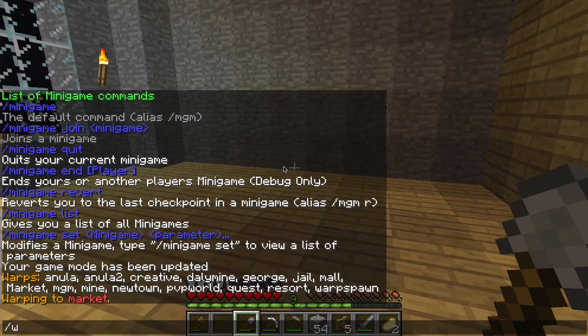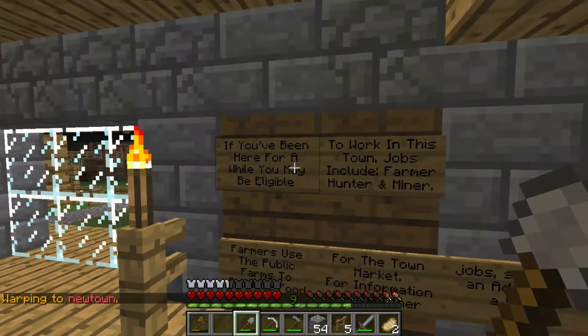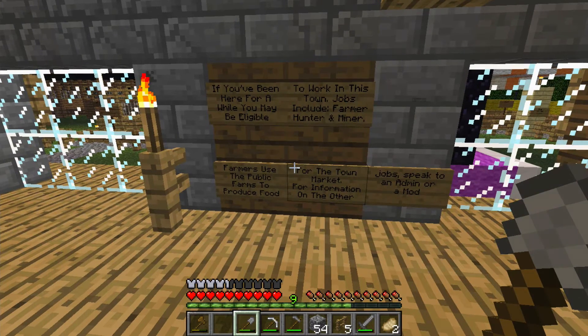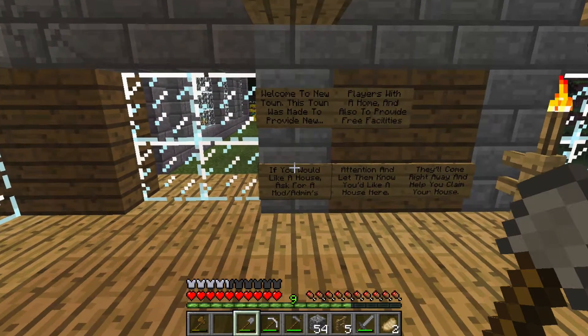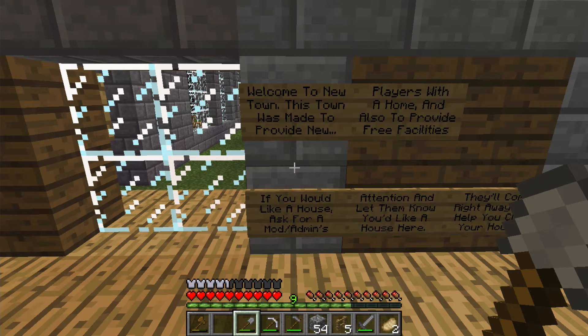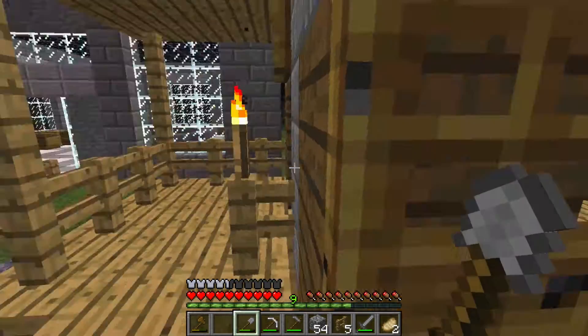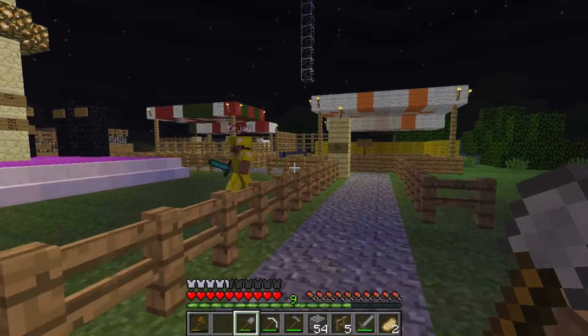Let's go to new town. I'll just show you since we're showing the warps. This is where you can get a place to live. If you've been here for a while, you may be eligible to work in this town. There are jobs: farmer, hunter, and miner. Farmers use the public farms to produce food for the town. For information on the other jobs, speak to or ask an admin. Welcome to Newtown — this town was made to provide new players with a home and also to provide free facilities. If you would like a house, ask for a mod or admin's attention and let them know. They'll come right away and help you claim your house — it's absolutely free, no strings attached.